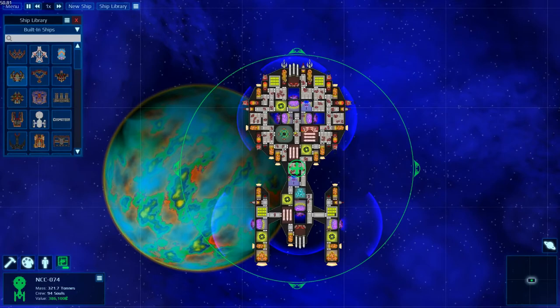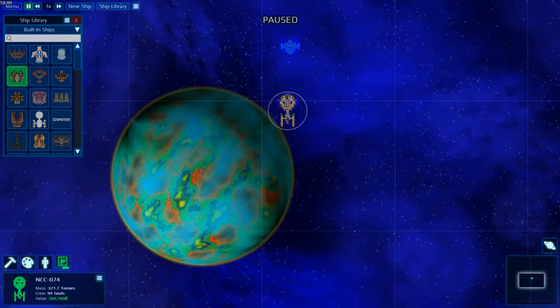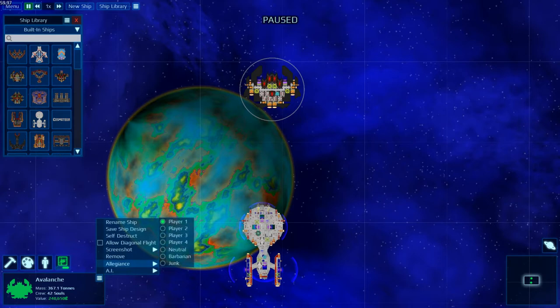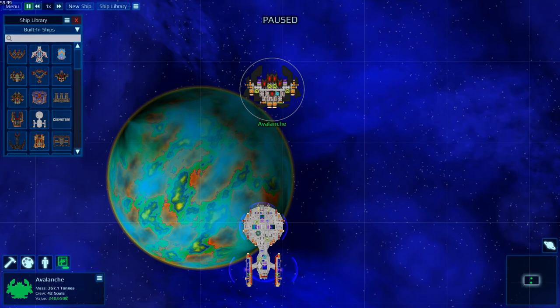Let's go to built-in ships — the Avalanche. I'm going to pause the game and set it up. I've selected it, and you're going to be a barbarian with the bounty brain AI. I'm also going to try to turn you around.